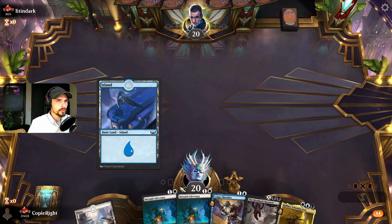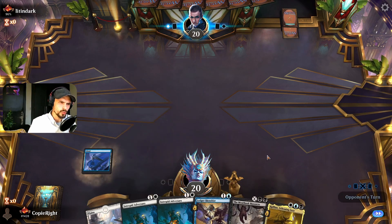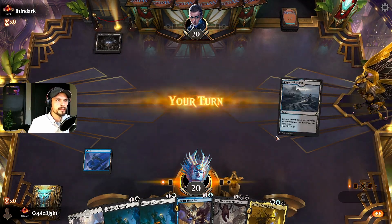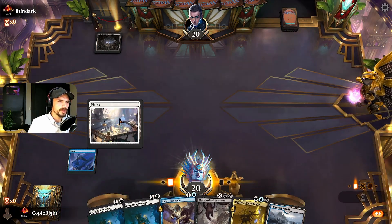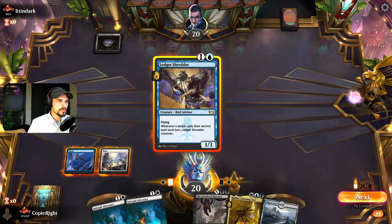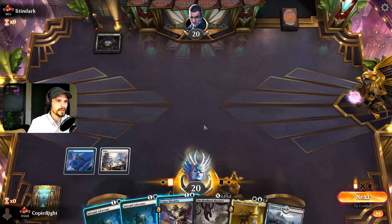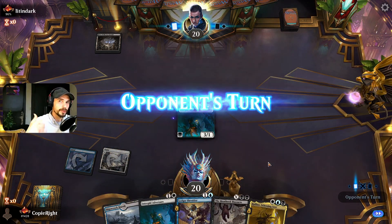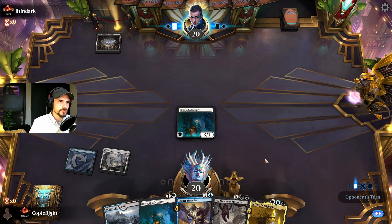My opponent took a mulligan, so let's see if we can draw our black source — and we should. Oh, here we have our black source. I was planning to... oh, you are black. Adversaries I think is better. This way we can start gaining a lot of life with Refine next turn.